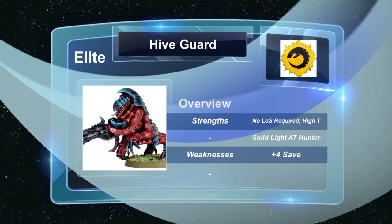The weakness is the 4+ save, which is a huge downside, but you definitely got to be careful when moving them around especially with all the high AP weapons in the new codexes — rending shots from Wraithspiders or whatever else depending on your meta. Overall the Hive Guard are in my opinion the best choice in the elite slot. You definitely want to include at least one unit of them, even two, because sometimes they can get targeted quickly. I highly recommend them and hopefully moving to the 6th edition codex we won't see too much of a change.